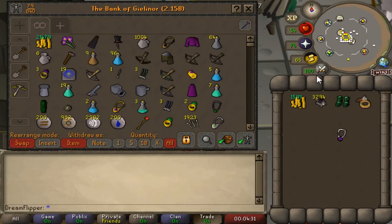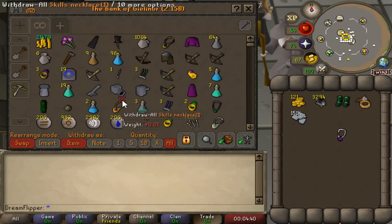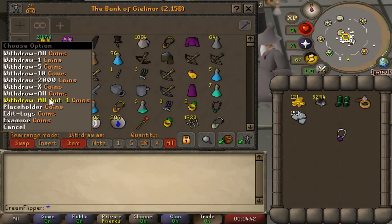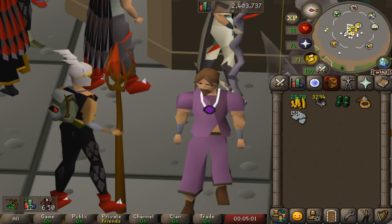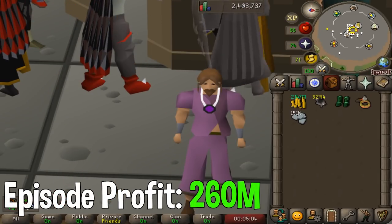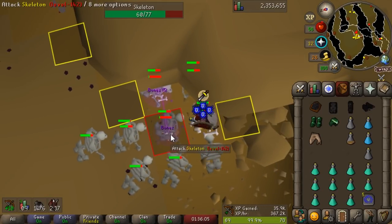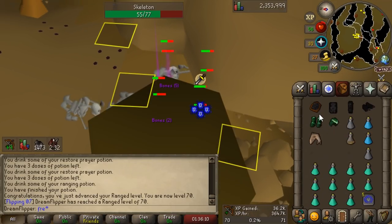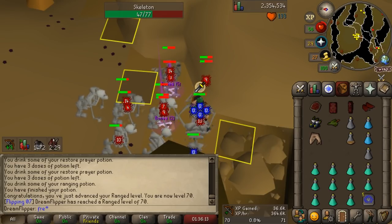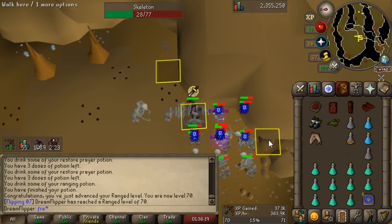That's where I'm going to end it for today. At the start of the episode we were at 2 bill 140 mil, and at the end - taking into account our cash, our platinum tokens, the Amulet of Eternal Glory, 15 mil still in the Grand Exchange, and the money we spent on training - we're at around 2.4 bill. So we earned around 260 mil in today's episode - not bad, obviously eclipsed by the previous one but what are you gonna do? We're investing some time in training and in the next episode we're hopefully going to reach our goal and maybe purchase the Elysian, maybe the 3rd Age Druidic Cloak or something else altogether. Thanks for watching guys, I'll see you in the next episode - aiming to get another one out in February.